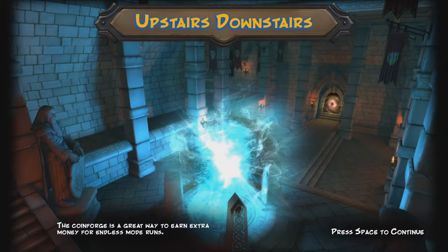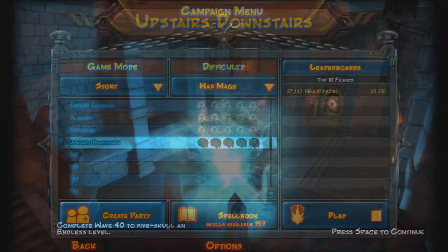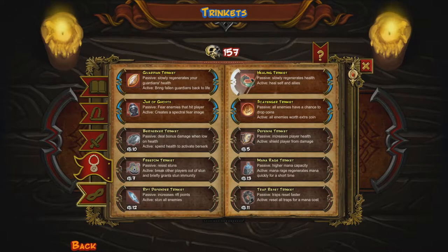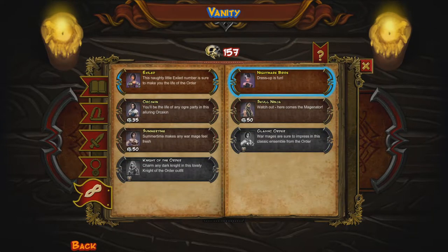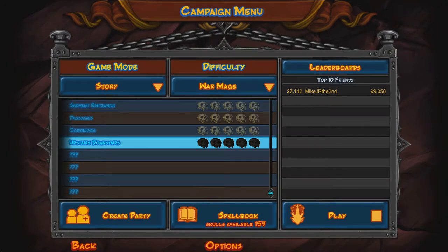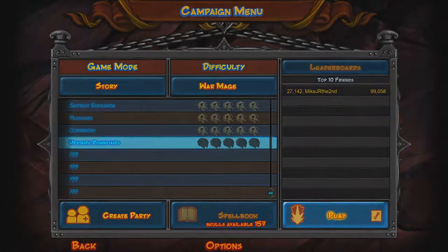Core Forge is a great way to earn extra money for Endless Mode runs — yes, it is. I almost thought about it for this level too, because it helps deal with orcs at the beginning. I actually had to cut back because since I got rid of my outfits, it defaulted to the Nightmare Bride. I wanted to keep it as the Exiled one for the rest of the game, just to keep it normal — I already showed off the DLC outfits. So dumb. Anyway, let's get back into this normally.